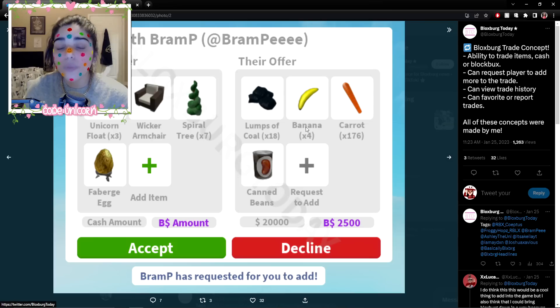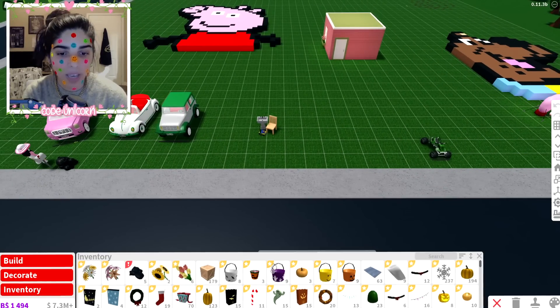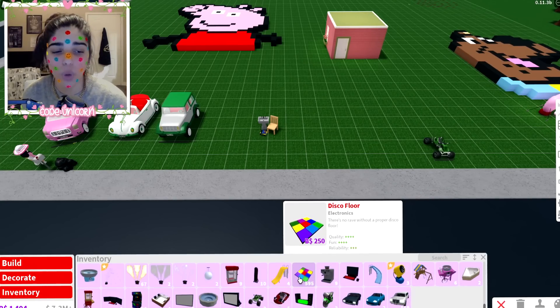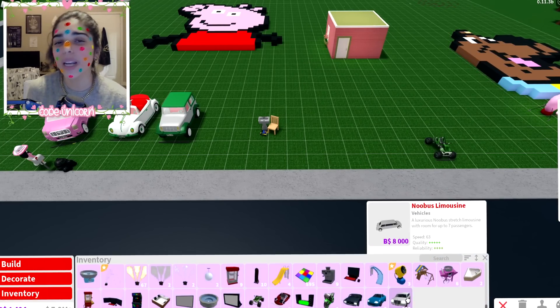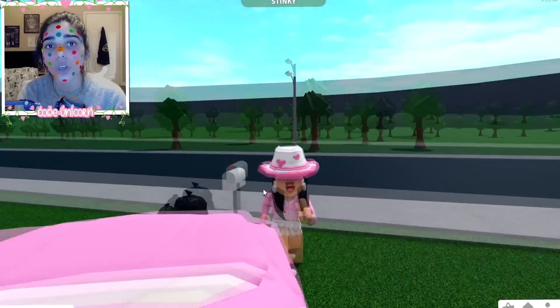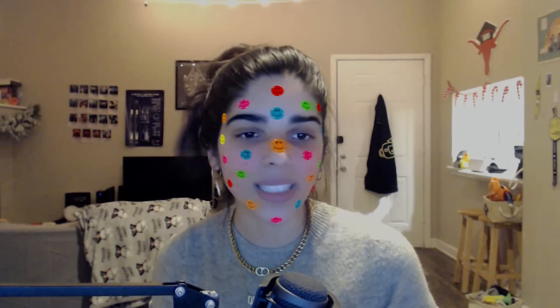We already have a donate button, but if you want to trade money or money for Bloxbucks, this might be a safer way to do it. I don't think it's really necessary in Bloxburg, to be honest, but I wouldn't mind having it because then I can finally get rid of some items I have. I wish I could trade Bloxbucks items — I have so many random ones in my inventory. I could give away my disco floors or some limos because I have way too many from challenges. I would love to trade inventory items, and it would be super helpful if people wanted seasonal items they can't get anymore.